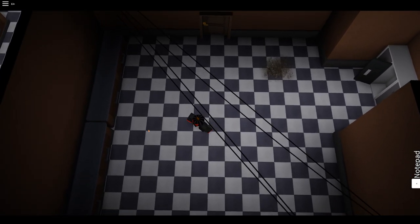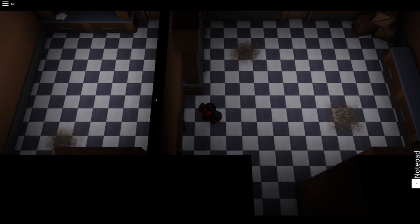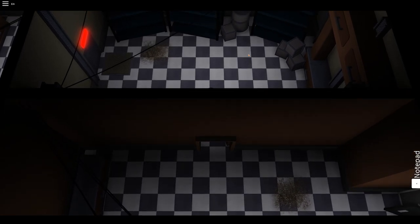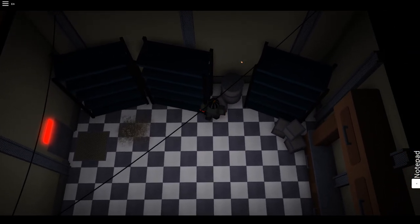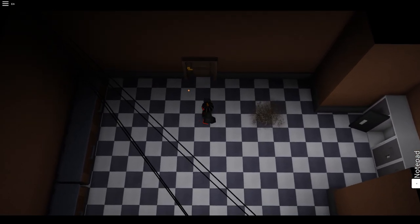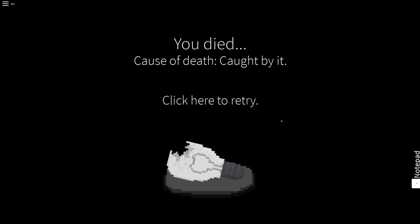I don't get it. These lights are on, this light is on, but when I walk in here it kills me. There's no reason why I should die — look! Why am I dying? What if I just go in here now? Why does that kill me? This makes no sense! I'm gonna assume the game is glitched right now. When it's fixed, I'll come back to it. There's no way I should be dying there.